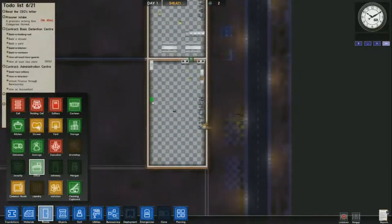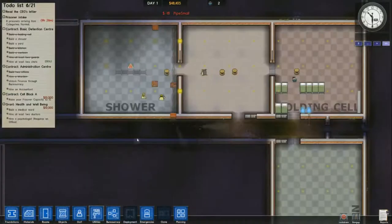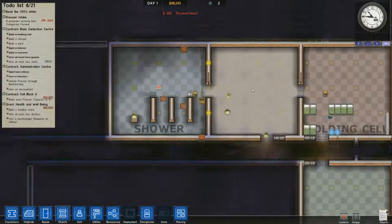I'm zoning everything as office, got my warden, and I'm pretty much set for my prisoners to show up. I still have $48,000 so I'm going to be working on my workshop shortly.